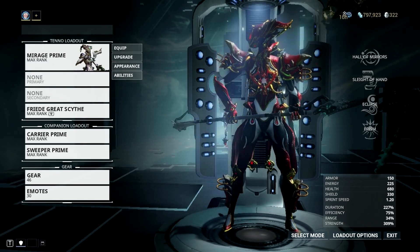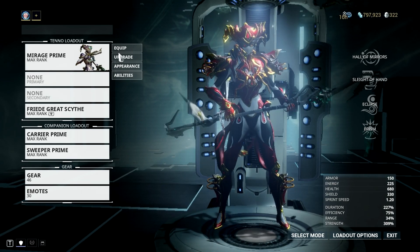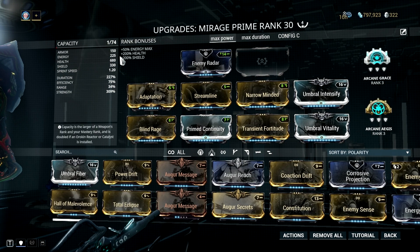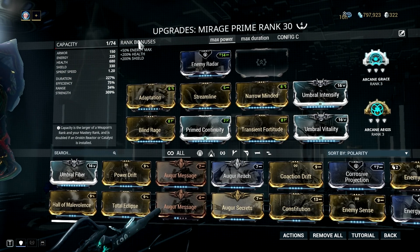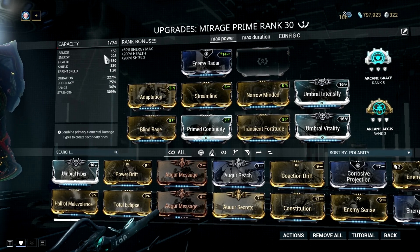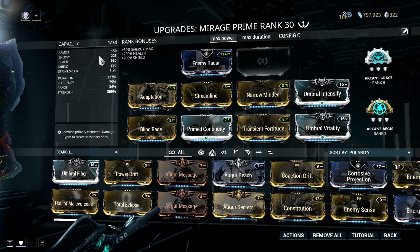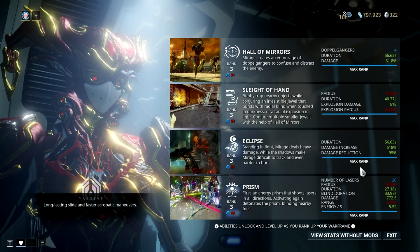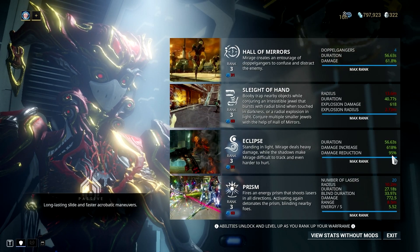There are actually two build variations I'm using for my Mirage. The first one is an Umbral Adaptation build, which has tons of power strength and duration. This mainly focuses on her Hall of Mirrors and Eclipse ability, and with this mod setup our clones can have a decent amount of damage, and our Eclipse ability can provide more damage — specifically 618% more bonus damage, plus we get that 95% damage reduction.